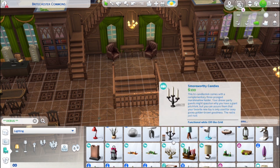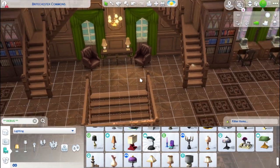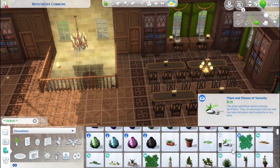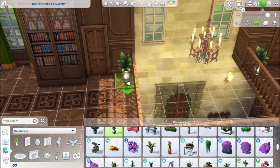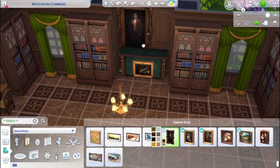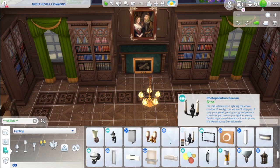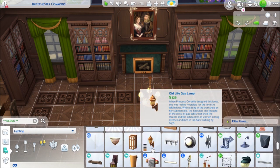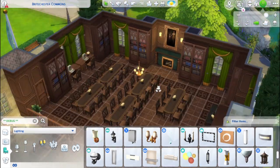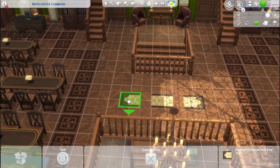The windows and doors — wow, they kind of went all out and I am all here for it. I have been really craving these big fancy doors and windows, so I'm so happy we finally have them. The doors and windows are my favorite build/buy items. The IKEA-type furniture for the dorm rooms is also really cool — it makes sense to have that cheap-looking furniture for dorms since that's what you always see in them, and I'm excited to use it.